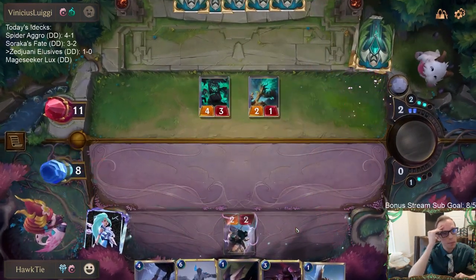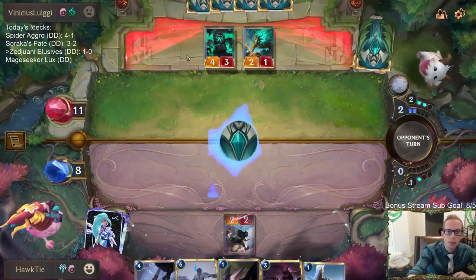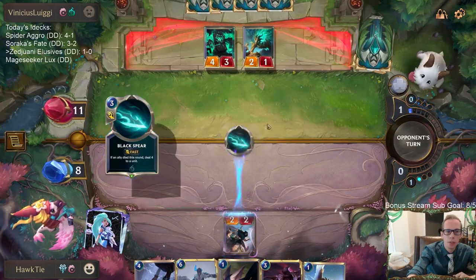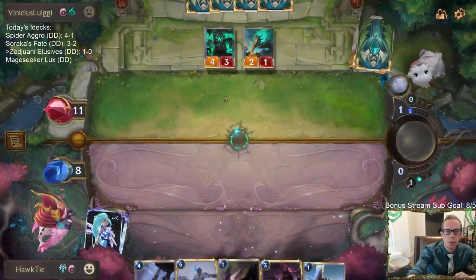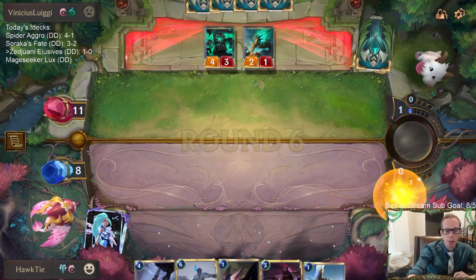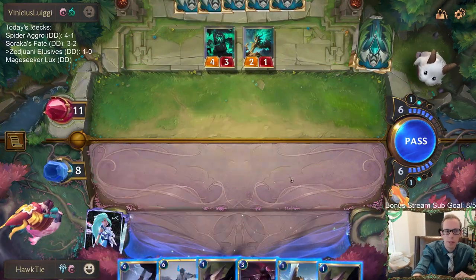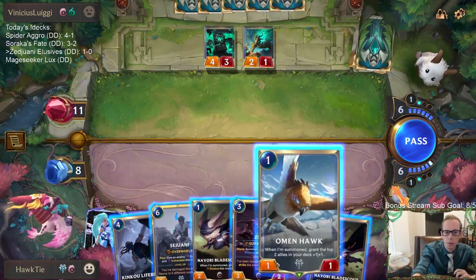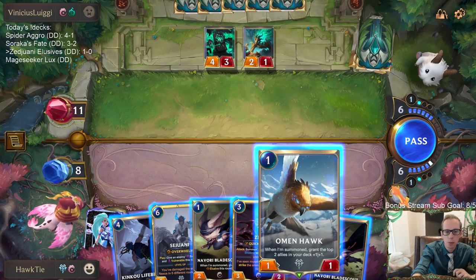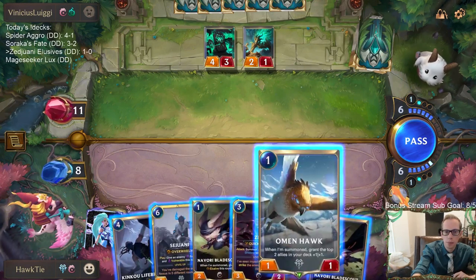I think they were just worried about the elusives. They could have done Mark of the Isles to one of the challengers and challenged the four-four — then I couldn't kill the Zed — but I guess they're worried about being at 11. Okay, so I can put them down to 2, or I could put them down to 4 and play Omen Hawk, which I'd rather have for blocking.